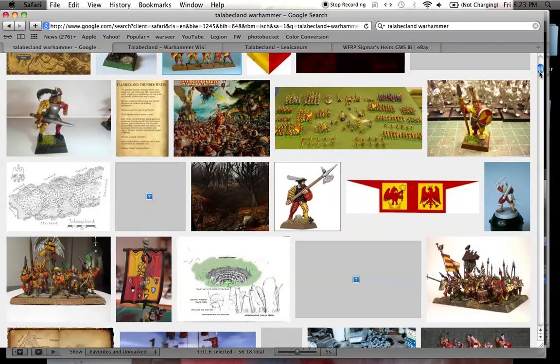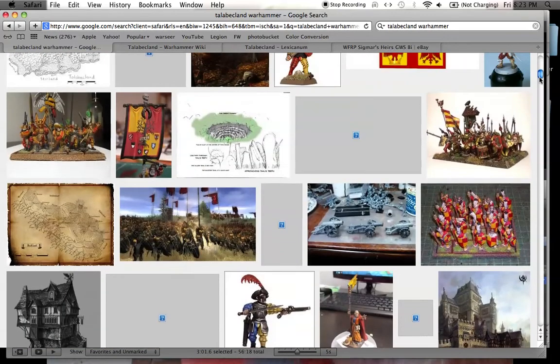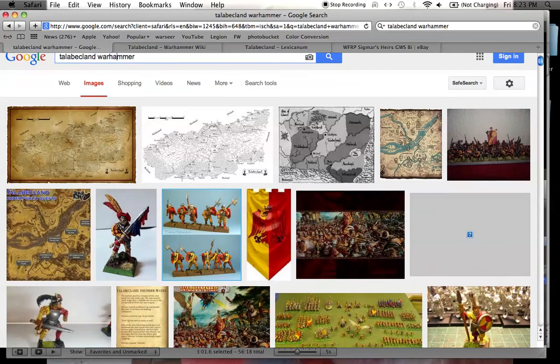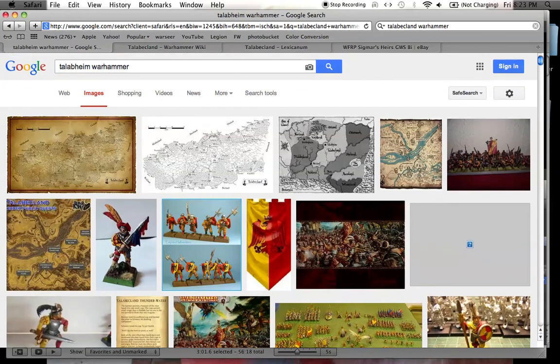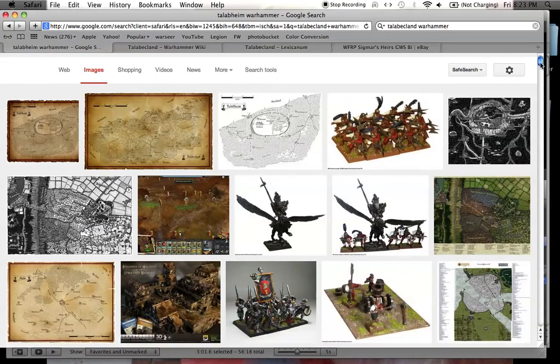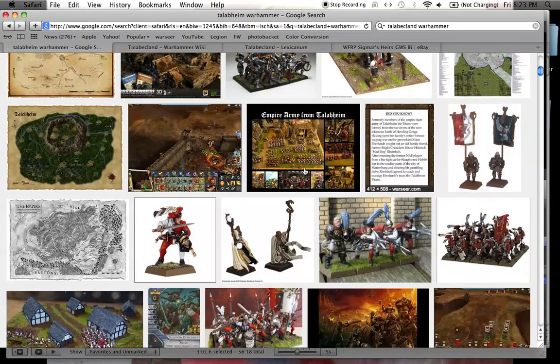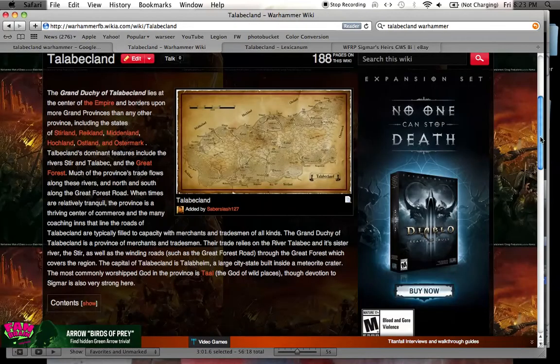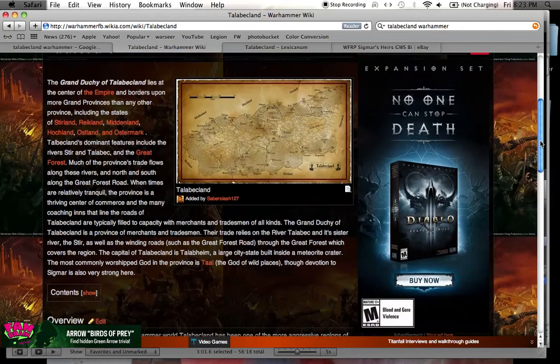Now, in Talabakland — Talabakland is the name of the region — but within the region is the capital city Talabheim. And the city of Talabheim has an entirely different color scheme: it's red and white. So it's that classic Warhammer Fantasy Battles Empire color scheme, red and white with cross quarters. But Talabheim is actually just a city within Talabakland. Now that we know what those look like on the tabletop, let's look at the fluff of the fictional Grand Duchy of Talabakland.